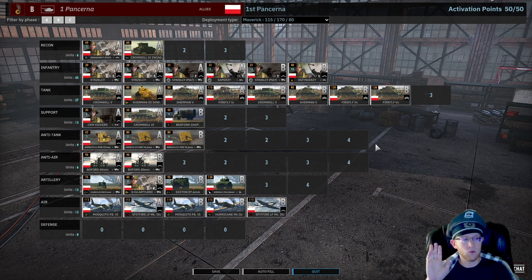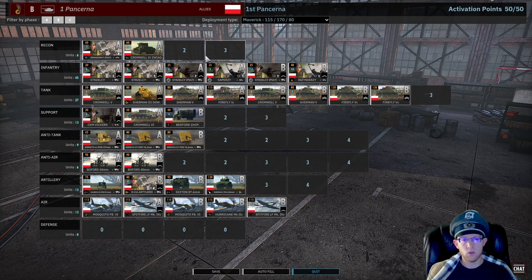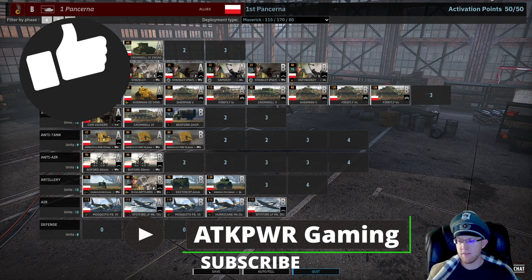That is my build of 1st Pencerna. I'll be the first to admit this is not my kind of deck or specialty, but I think this is a pretty solid rush version of it. You've got to push - you attack, and then you attack some more. You need your fireflies to kill their armor so that your Cromwells and Sherman 5s can support your infantry, because your infantry will lose almost every fight against enemy infantry except for the Inzinezi and Sapper Z in the woods. You need your tanks to support your infantry, your artillery to kill their AT and AA so your planes can bomb their infantry and support weapons - that's almost the only strategy for this deck. Hope you guys enjoyed that - hit that like button, subscribe, and consider supporting over on Patreon. Thanks and have a fantastic day!